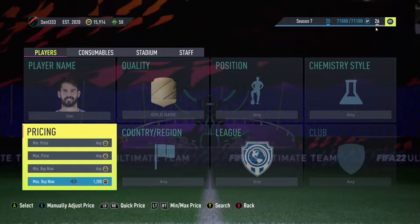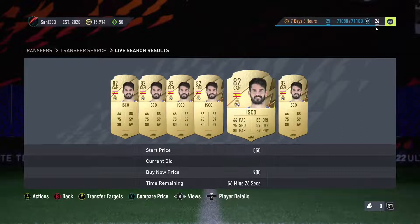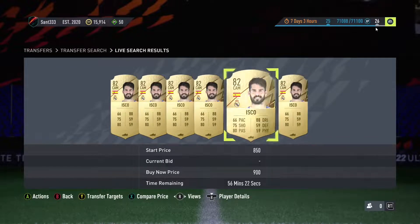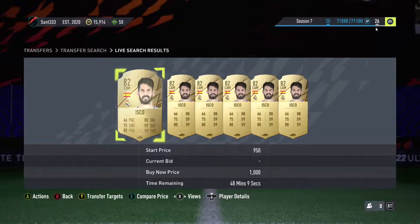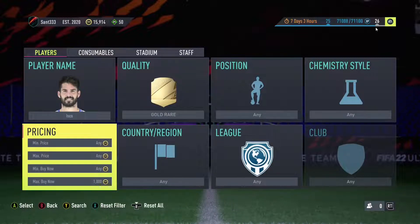The second step is to go ahead and look at how much this player's lowest buy now price is. For example, with this East Gold card, I'll be looking at 1k as his lowest buy now. What I want to do is basically be listing up at 1k and he'll sell within the hour. The second step was to choose his price, and as you guys can see, the max buy now is 1k.